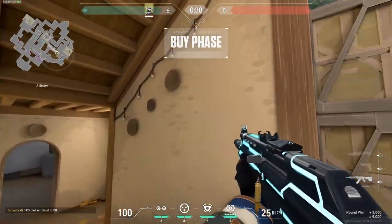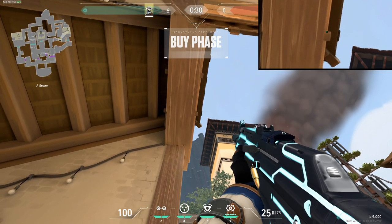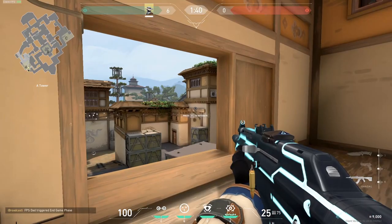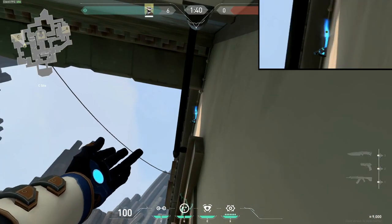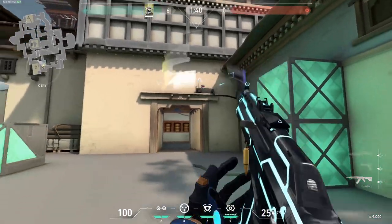Next, we have a One Way for A Short. You walk into the barrier here and aim toward this very far pillar, then aim a little up from it and toss your trap — it'll get stuck right on it and this will give you a perfect One Way from heaven. For the One Way for Garage, you walk into the very corner of sight and aim at this circle here, then toss your trap — this gives you a perfect One Way into Garage.